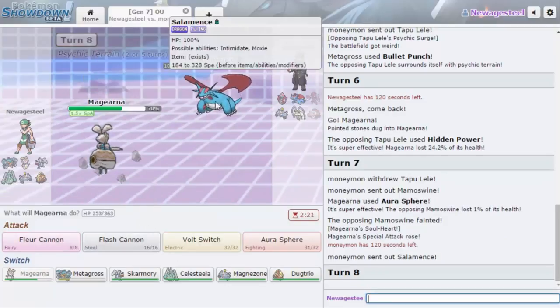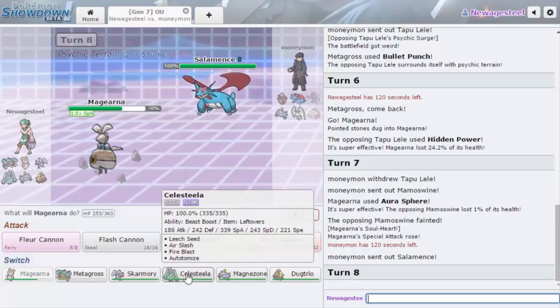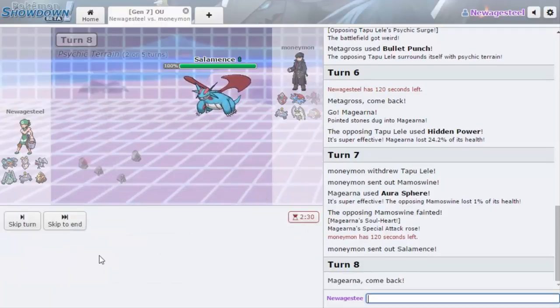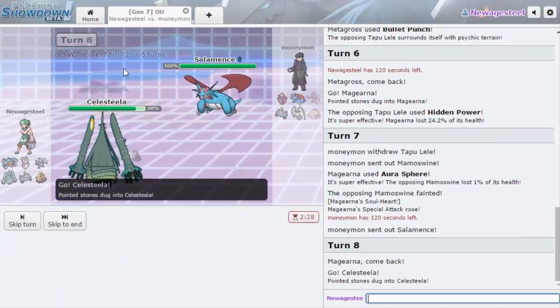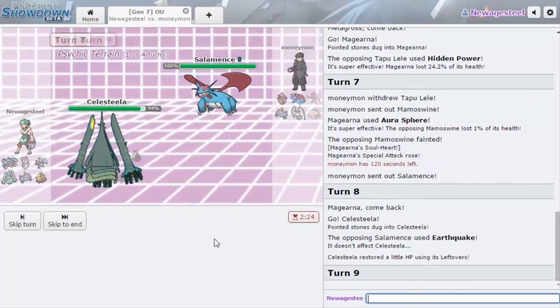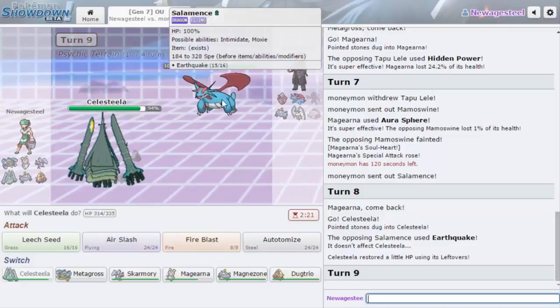Salamence could still be an issue later on. His team is so fast I don't even know if I can get off a move with Dugtrio. I think I want to switch out — I don't want to keep this in as he might go for Supersonic Skystrike or a Fire move. I think I want to go into Celesteela. I need to keep Skarmory healthy, I need to keep Magearna healthy. He actually just stays in and goes for Earthquake.